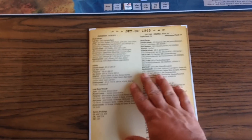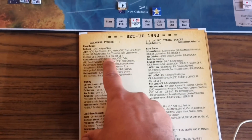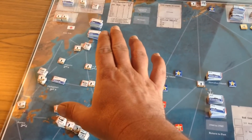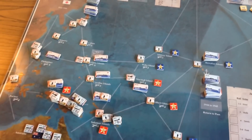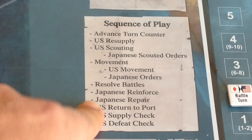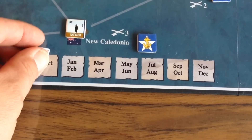You begin the game by choosing your selected campaign year, then setting up all the Japanese and American forces on the campaign map. Japanese forces must all be randomized, with naval, air, and land units randomized separately for each location. Once set up, you simply follow the sequence of play printed directly on your campaign map, starting by advancing the turn counter.